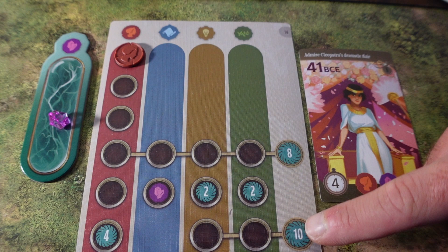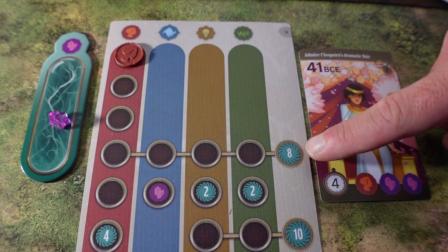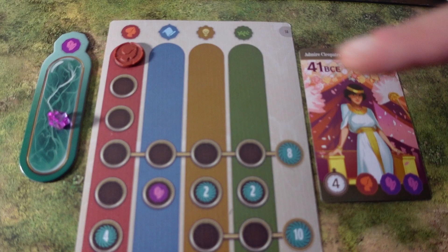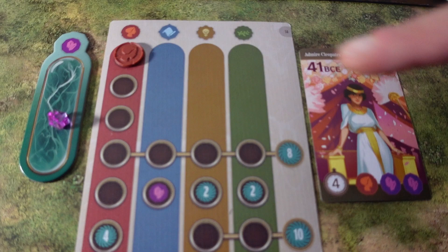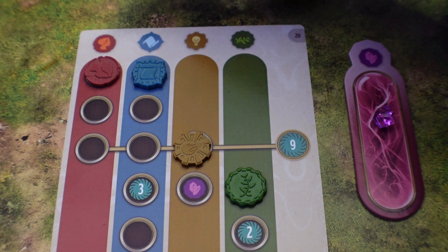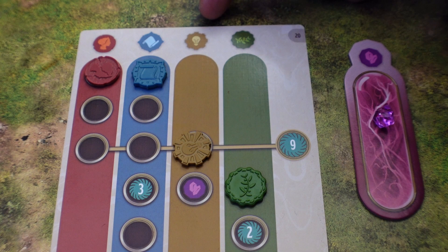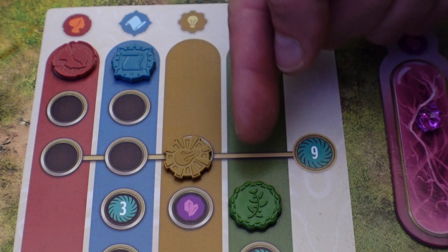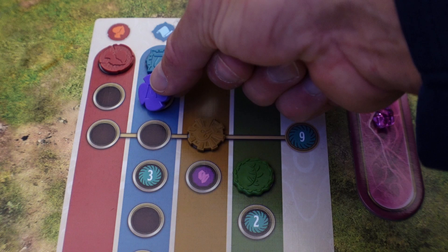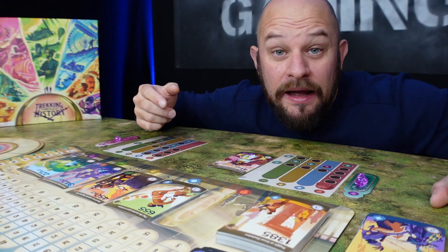When you have managed to fill any of the rows on your player board, you get the benefits on the sides. Filling one row gets you eight points, another gets ten points, and you get four points just by covering one symbol. On some symbols you get gems, and on others you get one token plus two gems for your crystal container. In this game you have four different symbols: personal experience, event experience, innovation experience, and progress experience. All tokens are placed on their corresponding track. Every now and then you also get a wild token, which can be placed on any of the four tracks.